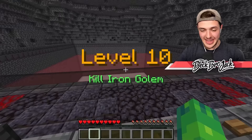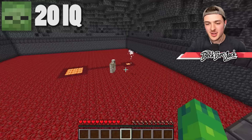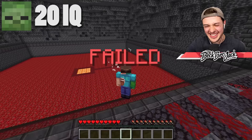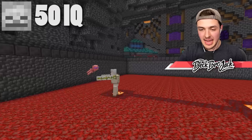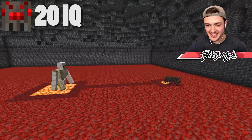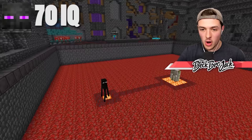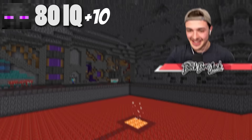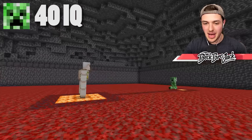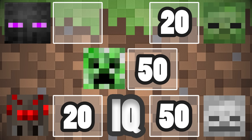Level ten — they have to kill an iron golem. I've seen so many zombies get destroyed by iron golems — the zombie looked at me wanting help; I'm so sorry, I let you down. The skeleton has its enchanted bow, doing a little damage, but the iron golem is way too tanky. The spider is tied for last with the zombie at 20 IQ points — it is dumb. Will the enderman take the victory? It just grabbed an anvil and is teleporting while dropping anvils onto the iron golem — what a strat, that was incredible! The creeper just exploded and technically survived. Final scores: zombie and spider with 20, skeleton with 50, creeper with 50, and the enderman with a whopping 80 IQ points — making it the highest IQ Minecraft mob.